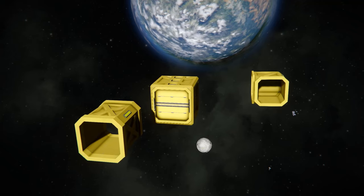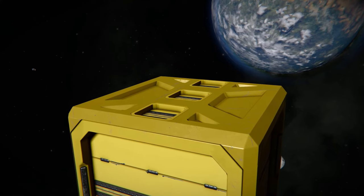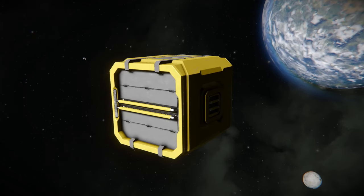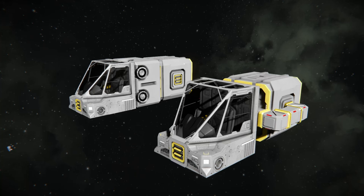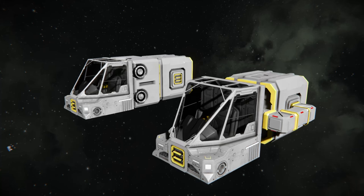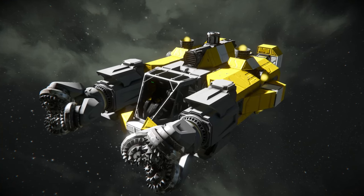First, consider the component and conveyor flow required for your craft. To save conveyors, try to utilise as many built-in ports as possible. Consider the existing ports on blocks such as cockpits, cargo containers and other systems. Linking these directly will save trying to make external pipework fit into the looks you're going for, as well as ultimately saving on resources.